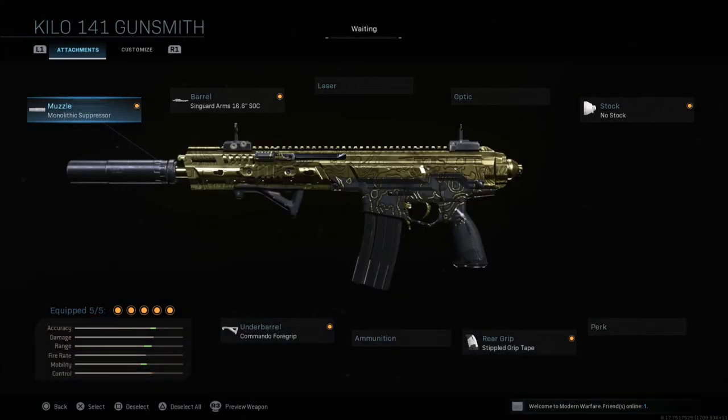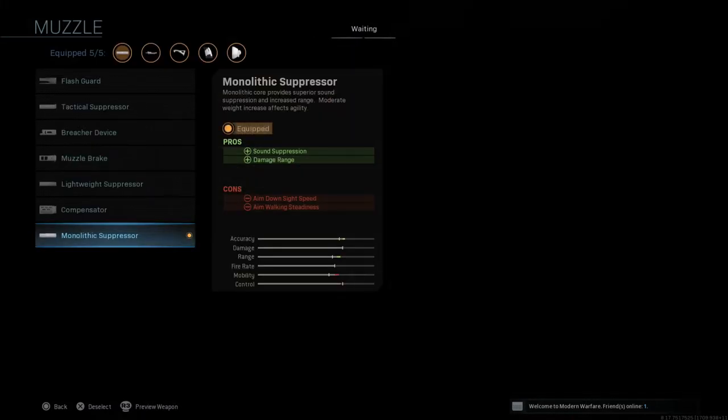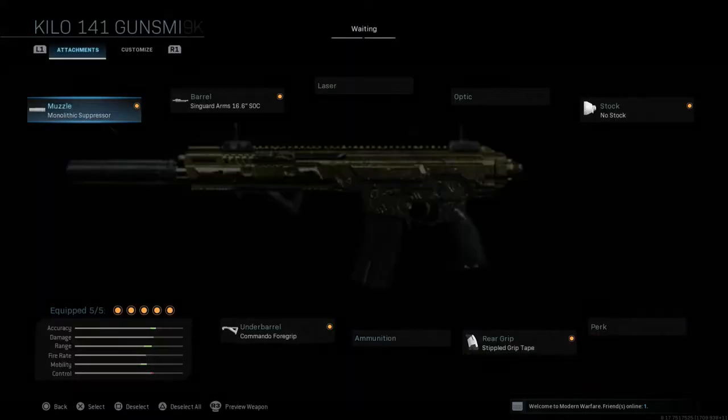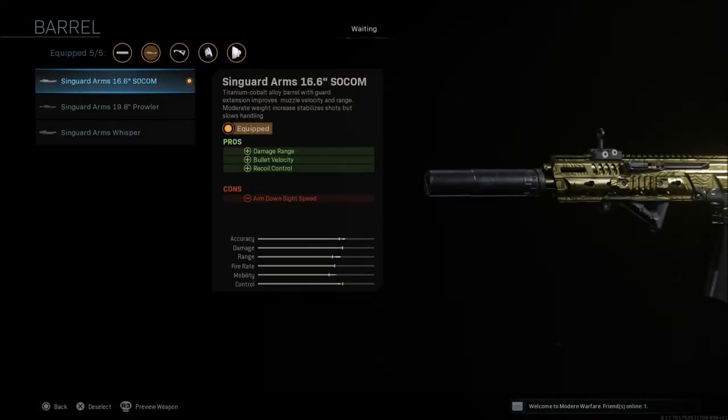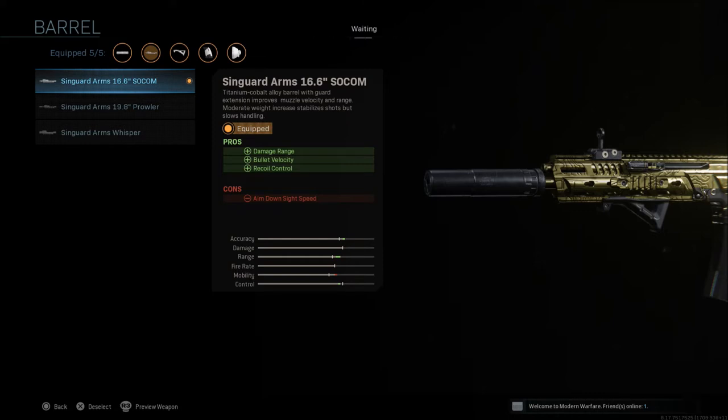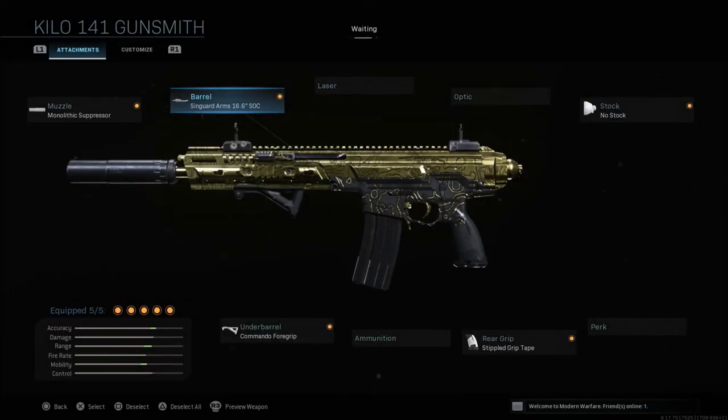When it comes to attachments, there are a few different things you can run. The first set we're going to look at is going to be a speed or more of a mobile mobility style class. The first thing on this weapon is the Monolithic Suppressor — sound suppression and damage range are the pros, with aim down sight speed and aim walking steadiness as the cons. Then we're going to go with the Syngard Arms 16.6 Barrel, which gives you damage range, bullet velocity, and recoil control, but it only has one con: aim down sight speed. If you go with the 19.8 Prowler, you get more accuracy, range, and control, but you'll have a second con, which is movement speed. Since we're playing smaller modes — mainly team deathmatch or anything that's 6v6 — the Syngard Arms 16.6 SOCOM Barrel is definitely enough range for most of these maps.